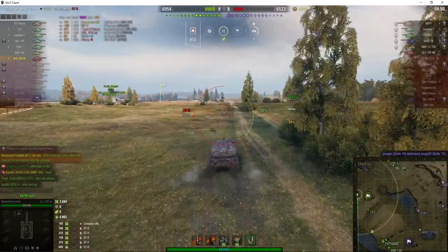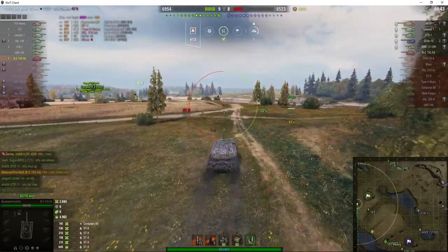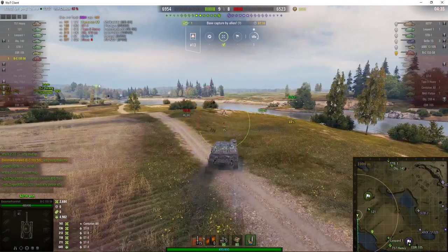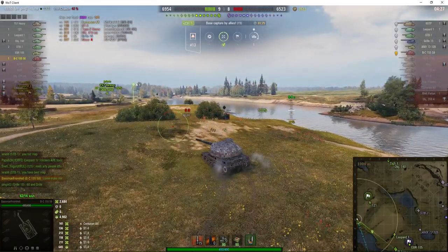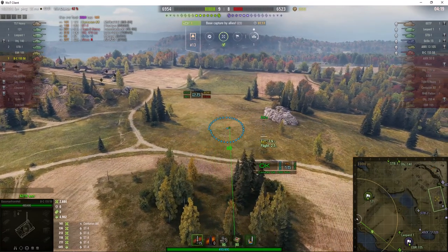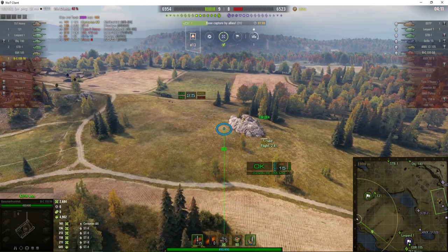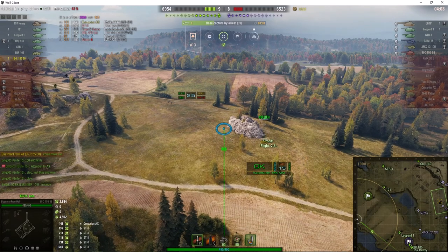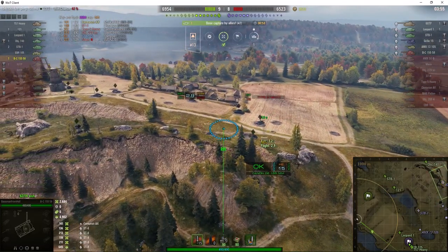Baseman is now relocating a little further south because he's more under threat, seeing as the enemy is coming down the hill. The Patton did get killed, so we're one tank up again. Enemy arty has been spotted, but unfortunately Baseman can't do anything about it — no shells loaded yet, but he'll be loaded momentarily. He looks straight at the area where the arty was seen, trying to spot any tracer. We are now capping — we have the enemy cap area, and that's likely to persuade the enemy team to come back down the hill to protect their cap.